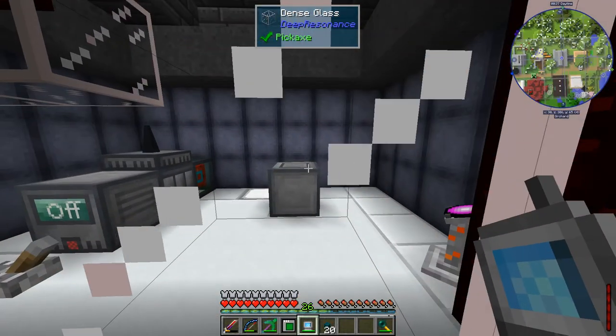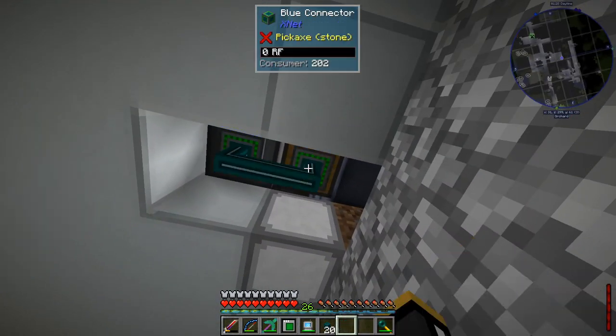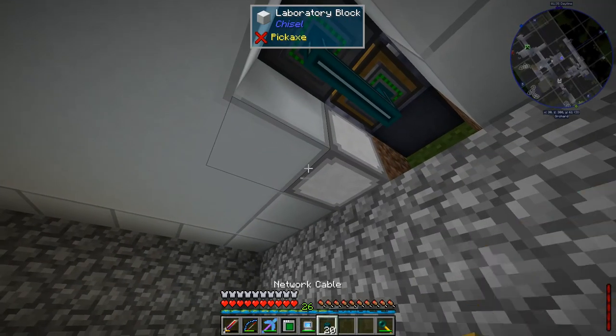The next thing we need to do is get it to automatically come over into this pedestal. I'll put a connector on the pedestal and also put a connector on this oak chest. That's where our spent crystals are going to go, because we're going to want to put those back into the infusing laser.